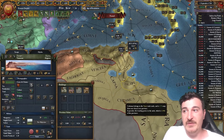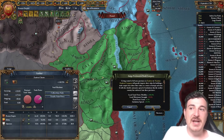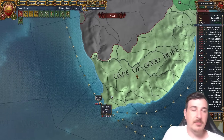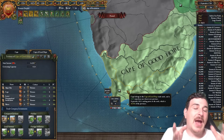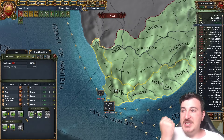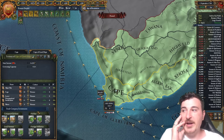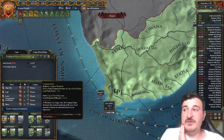You can also add provinces to trade companies in Zanzibar or the Cape of Good Hope. When you add provinces to trade companies there are two key bonuses: first, you can build specific trade company buildings — such as the company garrison which offers defensiveness and supply limit modifier, the company depot which offers flat local trade power and production efficiency for the entire area, plus tax modifier from the Roman district, development cost reduction, and goods produced bonuses.